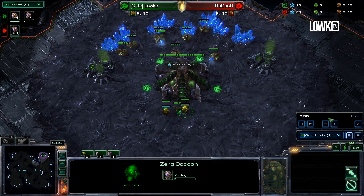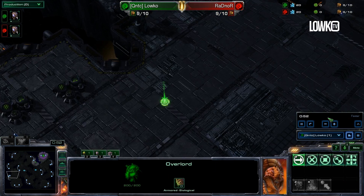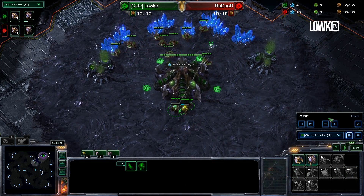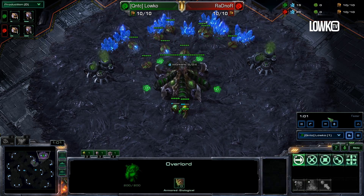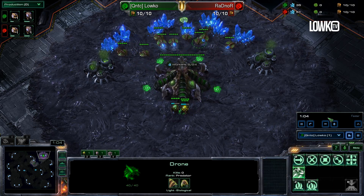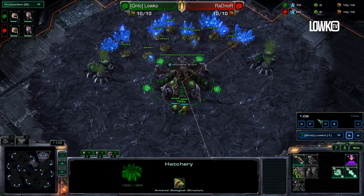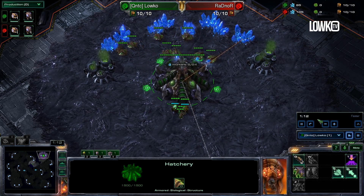I'm going to be doing this Zerg vs. Zerg game that I played about two days ago on Daybreak Alley versus Rathnor, who spawns as the Red Zerg in the bottom left corner. Now right now, Zerg vs. Zerg in Heart of the Swarm is pretty much completely 100% all about the Mutalisk.